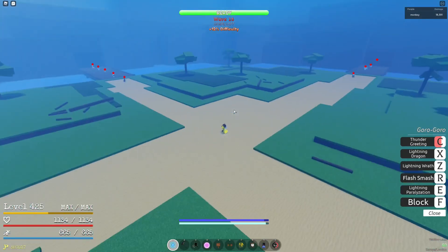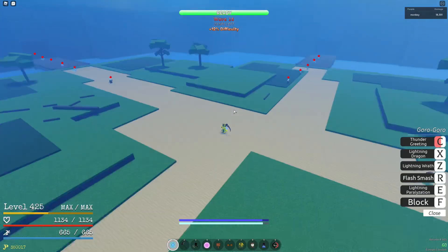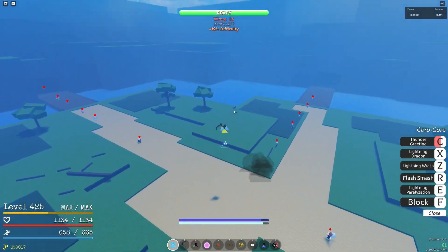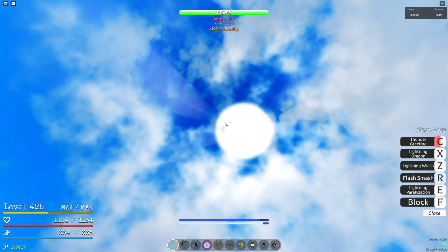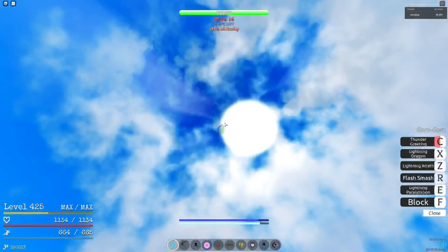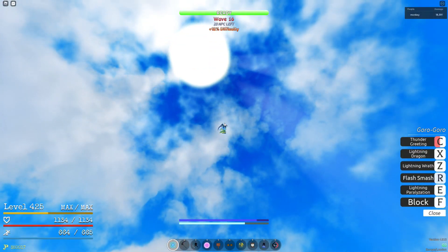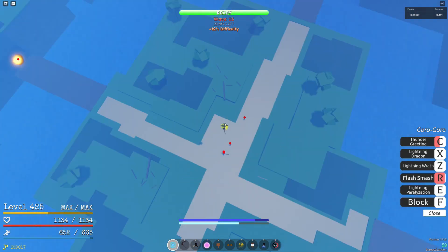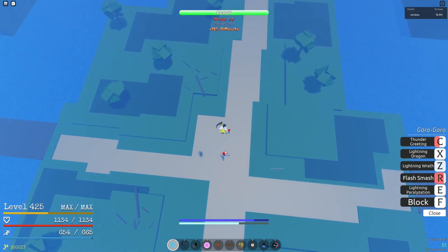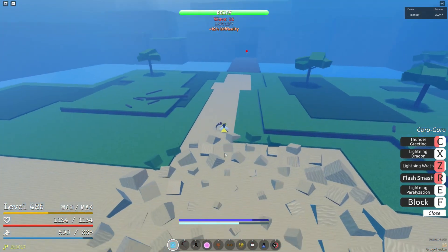I'll show the technique one more time to prove it works on later waves. Super Geppo one, two, three, four — drop, jump, and hold Flash Mash up. You can look around for a bit but be aware you can't hold Flash Mash forever — if you're looking down and the cooldown runs out, you're pretty screwed. Then Lightning Wrath.